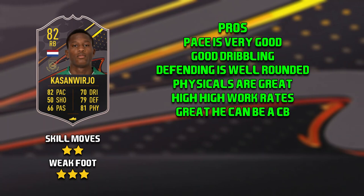On to the cons of Kasmweirjo — and this is me really nitpicking because I think this is a really, really good card, especially played as a centre back. The only cons are 70 reactions and 79 strength. I didn't even mention in the pros that as a centre back he has good crossing, short passing, and long passing. I think this card could play in any objective team for the entirety of the year — his pace, defending, physicals, and dribbling are all great, especially for a centre back.